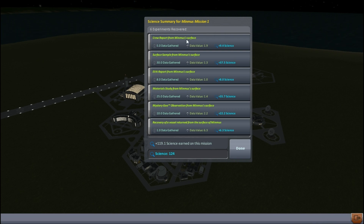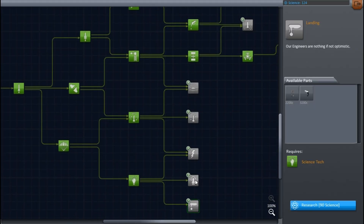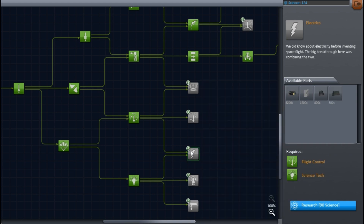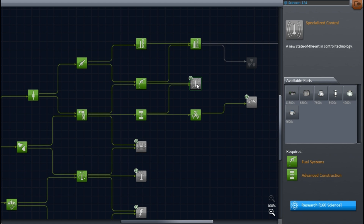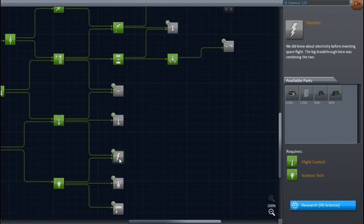Very good success - 119 science points. It was more last time because it was the first time we did those experiments. I think I may get ladders, which are very good for exploring other planets where there's gravity and you can't boost around on your jetpack. But actually, now that we have docking ports I want to build some infrastructure - get some satellites up that we can dock with. It might be worth getting lights and batteries to build a space station so we can actually see what we're docking to. We can just about afford those 300-science unlocks, so let's go get batteries and lights.